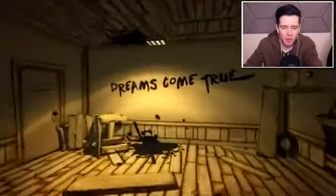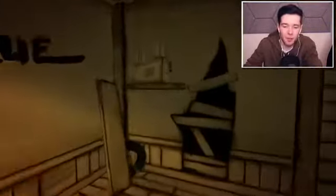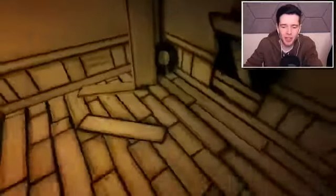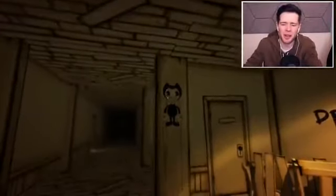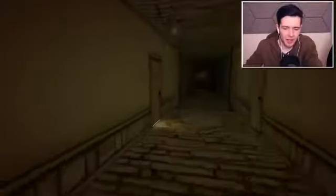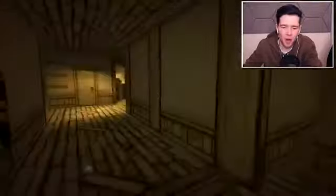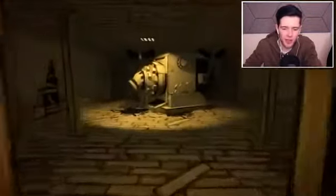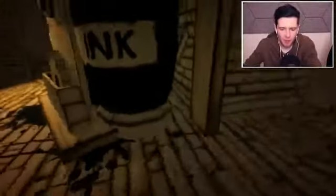"Dreams come true." And there's drippy ink on the floor and the ceiling — that's a little bit strange. So there's the ink machine upstairs; that might be what it means. There's old animation things here, like projectors and records. This is cool. I don't know if that guy was there a minute ago. I already don't like this. There's light coming out from these doors. Oh wait, is this the ink machine? I think this is the ink machine. You worked here — you should know the ink machine. You need ink to make drawings.